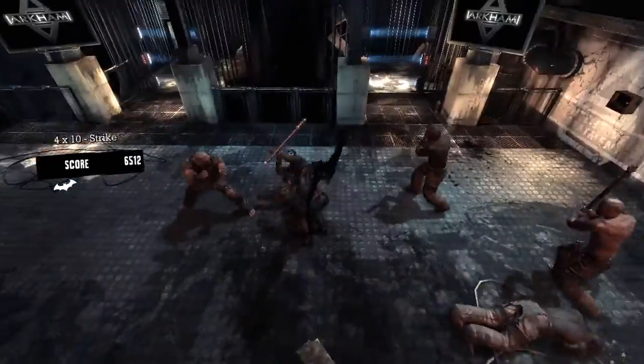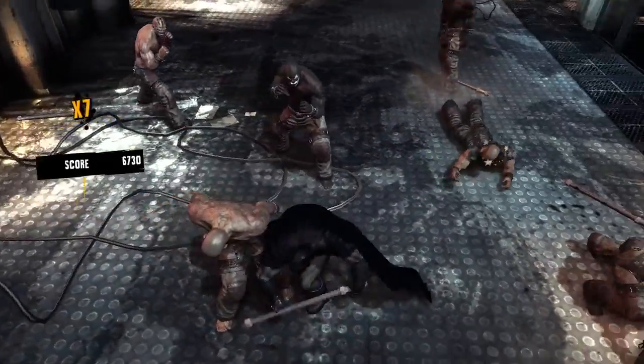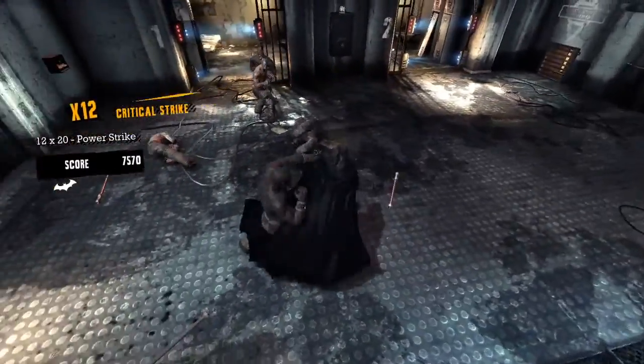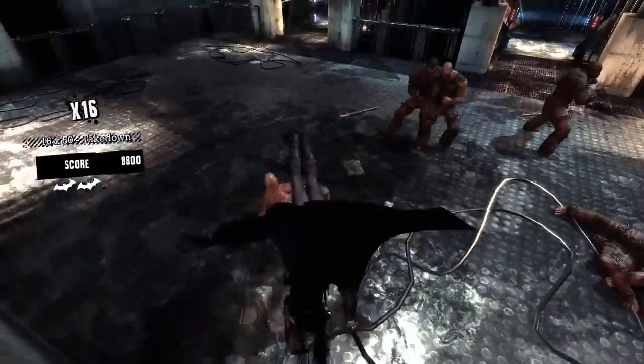In hard mode there is no counter icon — you have to see the attacks coming for yourself. Batman also has a number of special moves including instant combat takeouts. These allow you to target one thug and instantly take them out of the fight, which is especially useful when fighting higher priority targets, for example thugs with knives and guns.